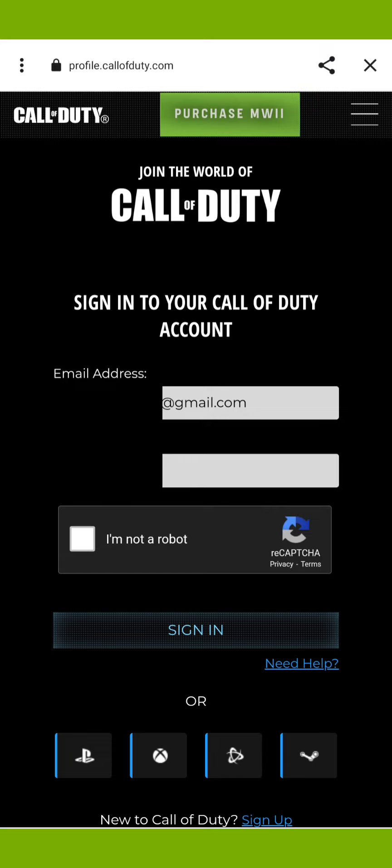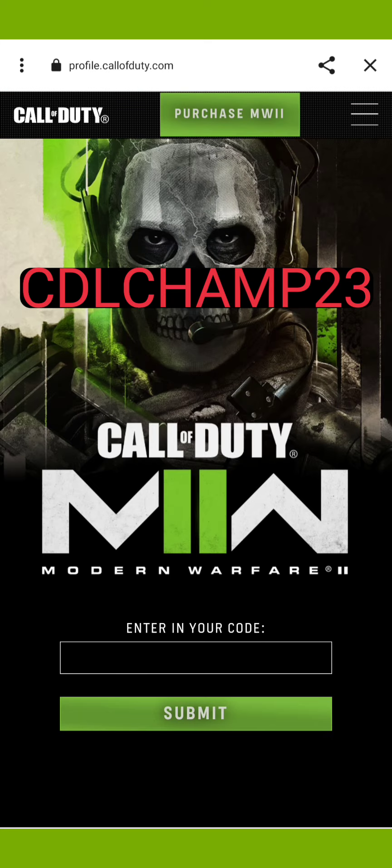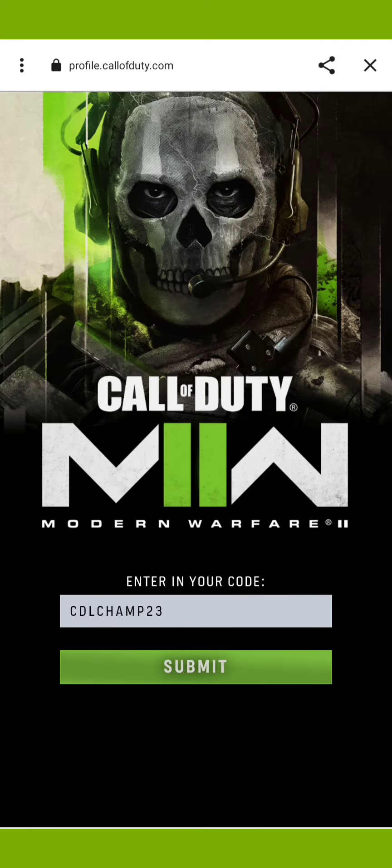Once you've done that, you want to go ahead and load up the link that I have pinned in my comment section — it'll also be found in the description. Once you have that loaded up on all of the devices, you want to go ahead and log the same account into all devices. Then you'll see here, I'm going to go ahead and click PlayStation. You want to go ahead and get all of the devices logged into that same account and have the 'enter your code' screen loaded up on all of the accounts. From here, you want to go ahead and put CDL Champ 23 into all of the text boxes — you need it in all text boxes on all devices.